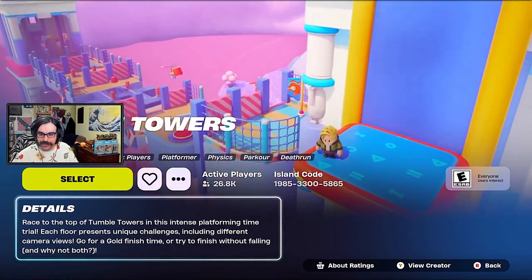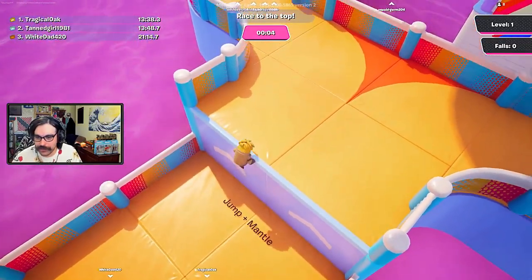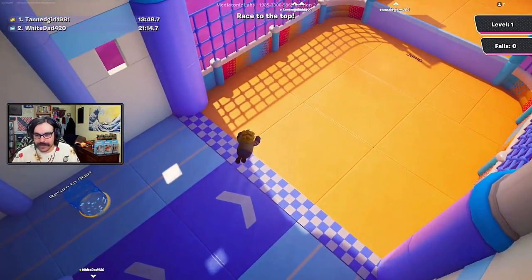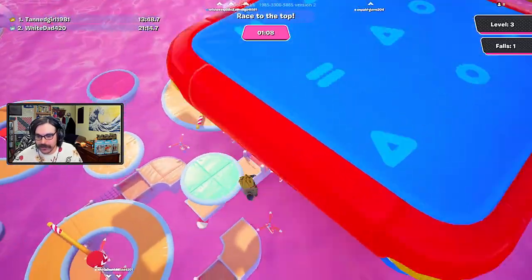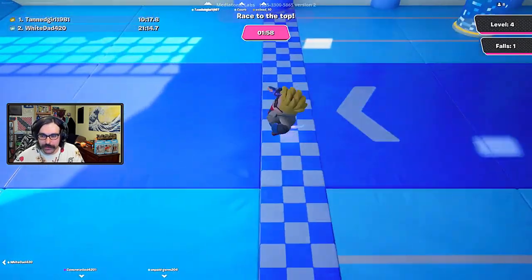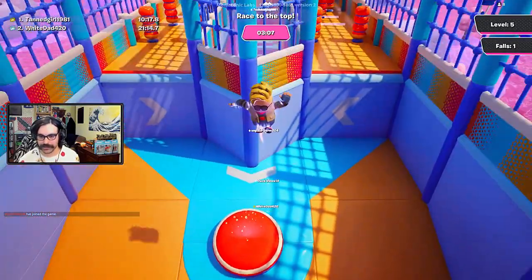Next we're going to try Tumble Towers — race to the top of the towers in this intense platforming trial, where each floor represents unique challenges and differing camera views. They did the two most popular Fall Guys obstacle courses here in Fortnite. Oh, the camera's distorted! Fall Guy beans have changed — war has evolved. You can dive, which stops your momentum and is super useful. I generally like obstacle courses more than most other creative maps. I don't think the problem is that there's all this stuff in Fortnite — it's that a lot of times Fortnite stuff in battle royale feels a bit half-baked compared to the creative ideas.